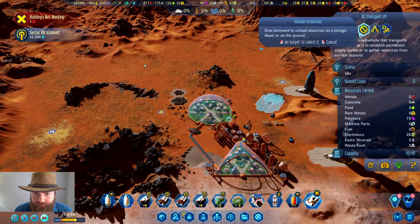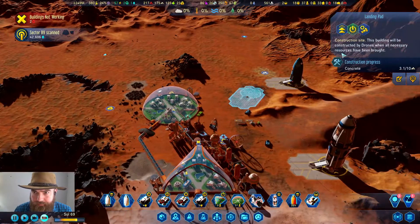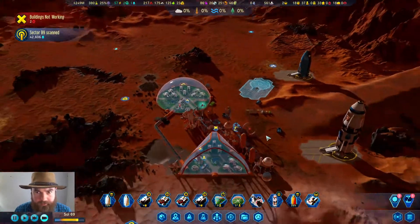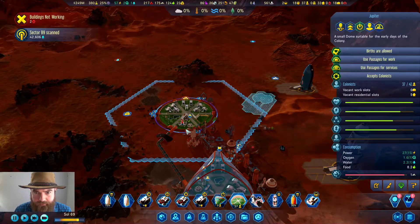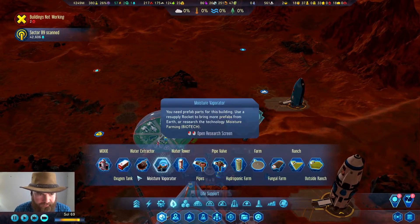We are currently deep scanning. Why are we not getting built? Are we actually out of concrete? We are. With the drone hub, we can make use of this concrete deposit, so we should do that right away.